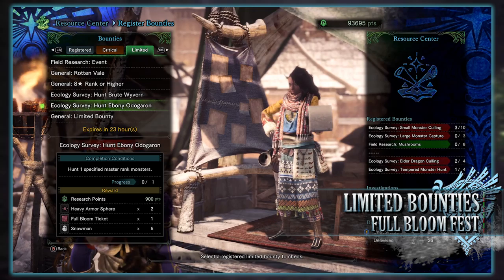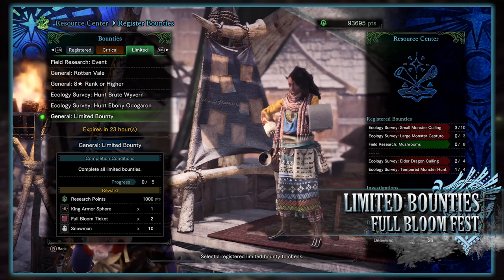And finally is the general limited bounty to complete all of today's other limited bounties. For doing so you'll get research points, a king armorsphere, full bloom tickets, and even more snowmen.